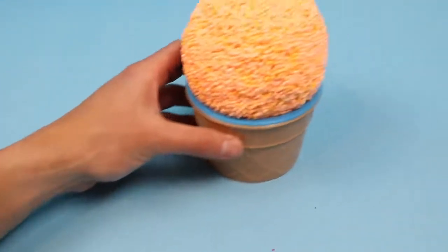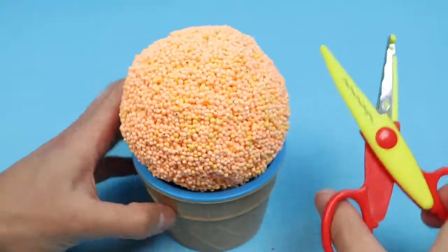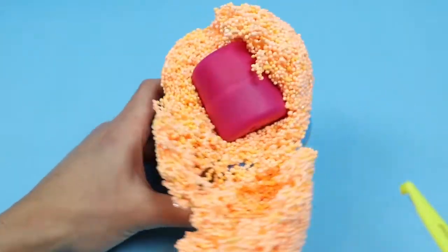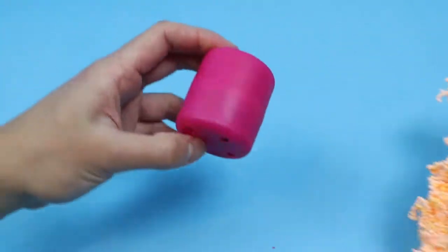Last but not least, let's use the red and yellow scissors to find the surprises hiding inside this orange Play Foam. They're hiding inside this purple container.